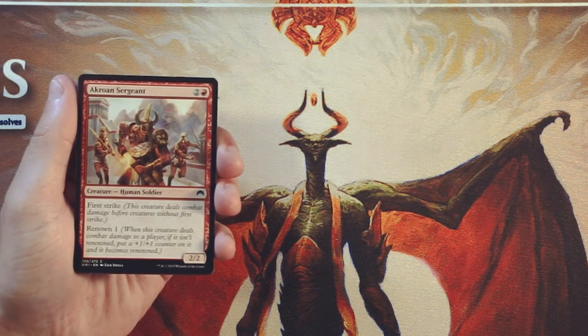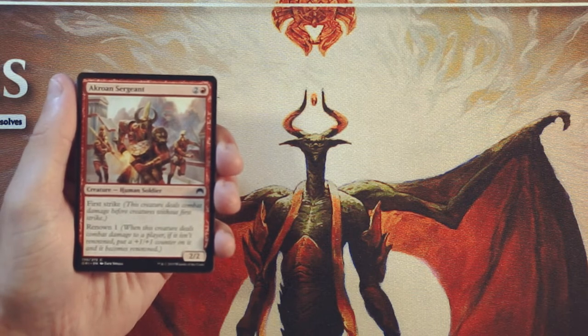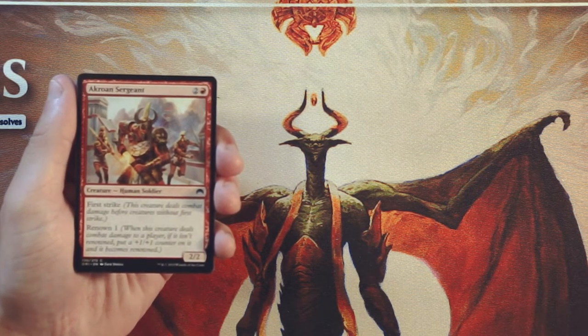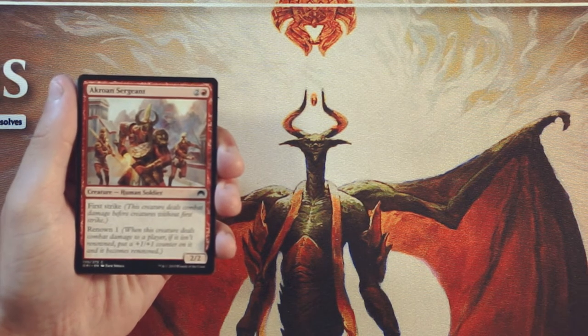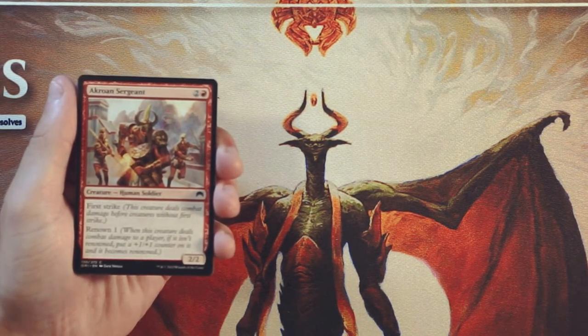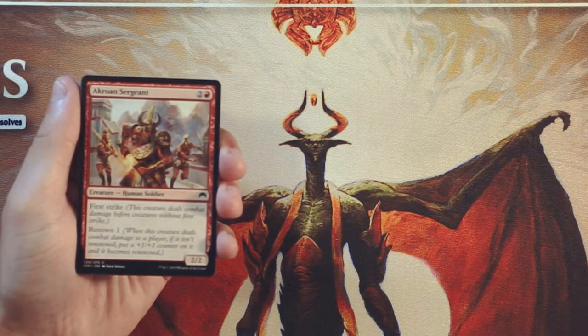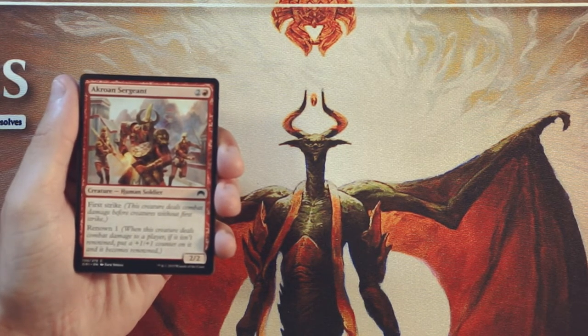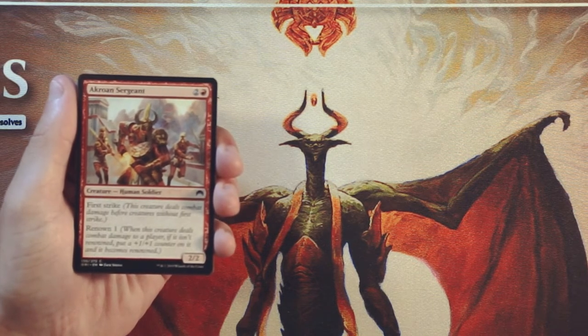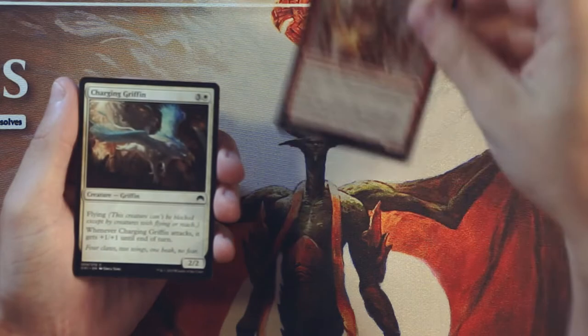Our first card here is Akroan Sergeant — it's a 2/2 for 2 and a red. It does have first strike and it also has Renown 1, so when it deals combat damage to a player, if it isn't renowned already, you put a +1/+1 counter on it and it becomes renowned. What's really nice about this is it encourages you to be really aggressive. You get basically a 3/3 with first strike assuming you can connect for damage, which generally speaking I don't think is asking too much. The opponent is going to feel like they have to block it or deal with it, because otherwise it's going to start running over the board. I actually like this card — I don't necessarily think it's a first-pickable card, but it's not bad to start off the pack.